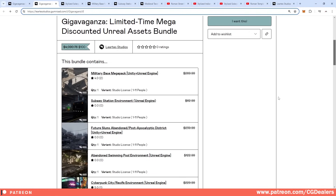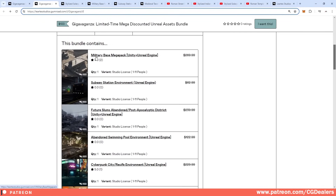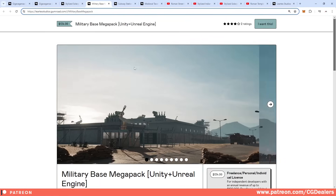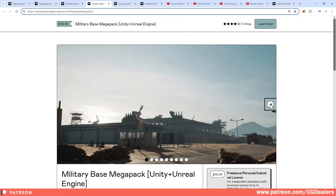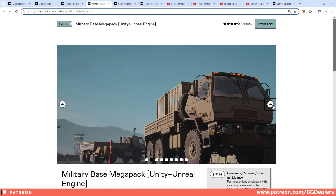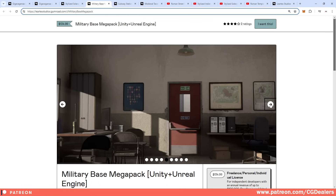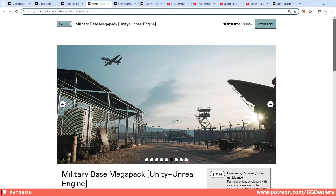Let's take a quick review of what this Unreal Engine mega bundle includes. You get this military base, which is one of my favorites. It has a lot of details — vehicles, props, drones, towers — and it includes interior and exterior scenes, fences, and foliage.